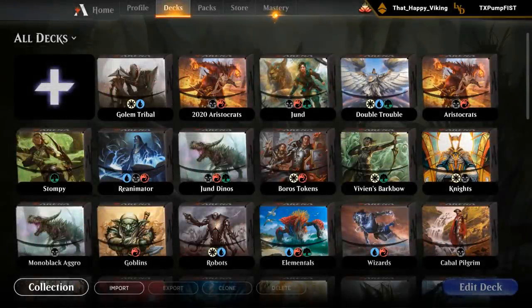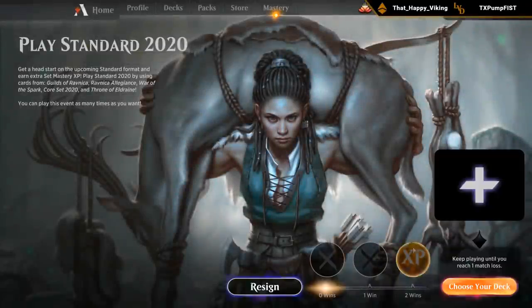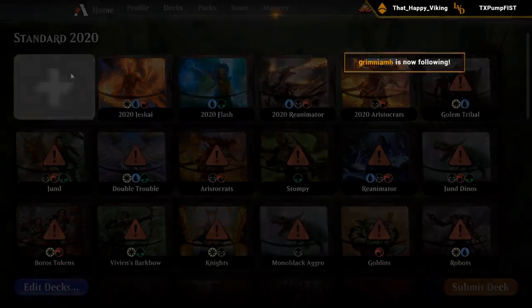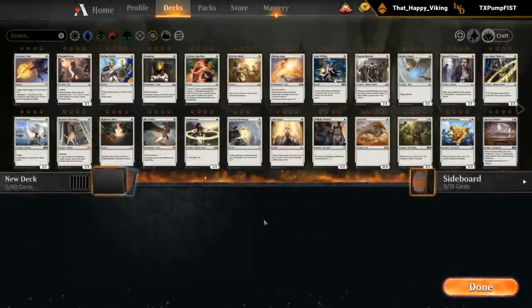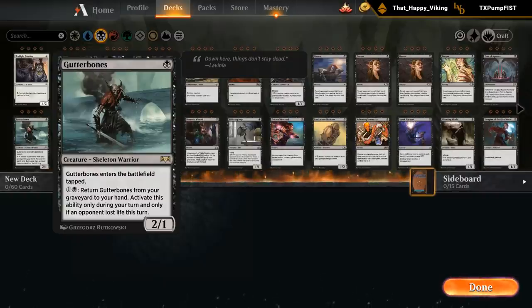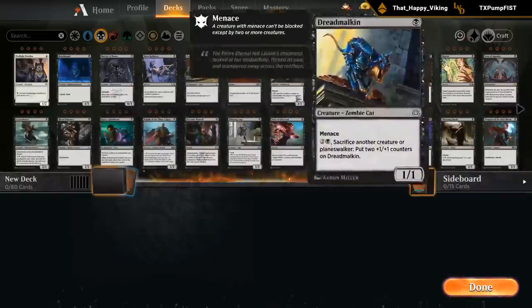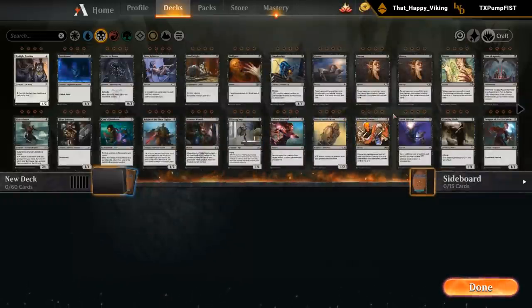Alright, looks like we'll try out mono black. There's a lot of ways to build it — we can go with a more aggressive version or a more mid-range version. Do we want to go low to the ground and aggressive? Take advantage of cards like Knight of the Ebon Legion, even though we can still play Knight of the Ebon Legion in a more controlling deck since it's still a good late game card. But then we'd also be looking at cards like Gutterbones at one mana. We don't have many other one drops that are good, so aggro maybe doesn't look too enticing right now, but maybe we'll get some more cards in Eldraine.